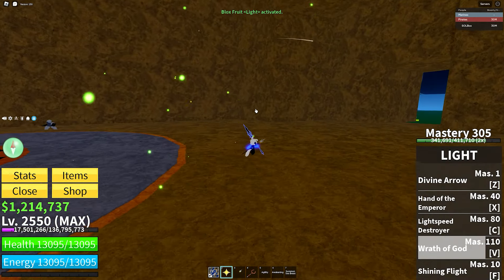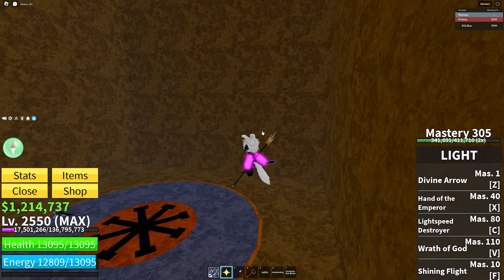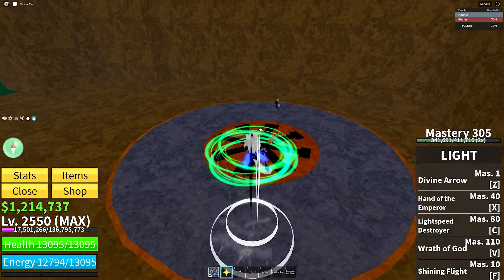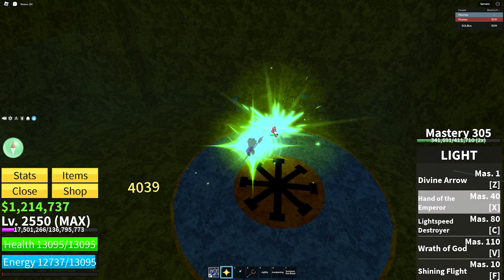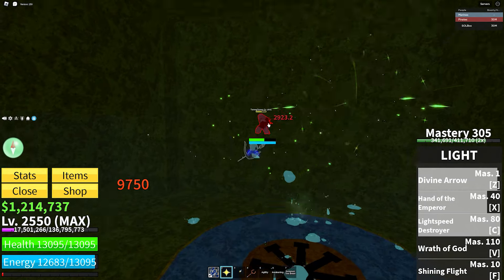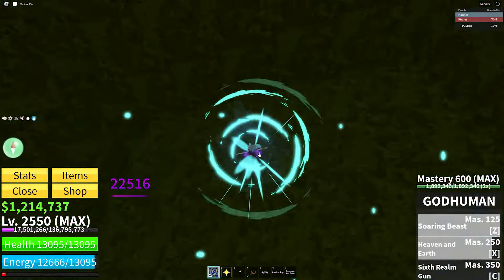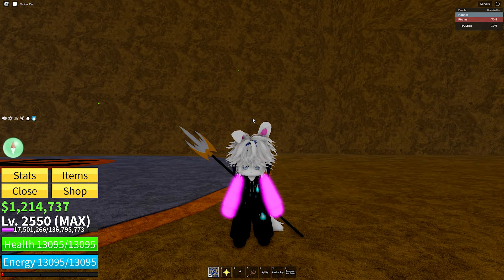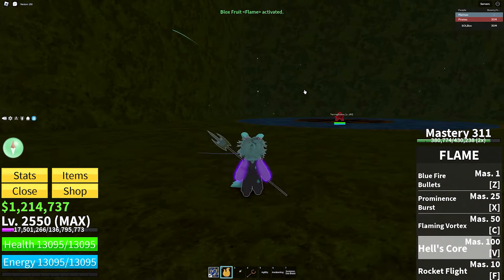What would a combos list be without light fruit — one of the easiest fruits to combo with. The X move, hand of the emperor, isn't the best combo starter but it works. A lot of people use spiky to pull opponents back, then light destroyer, then a couple god human moves. It's an easy fruit to combo with and people can't call you a spammer.